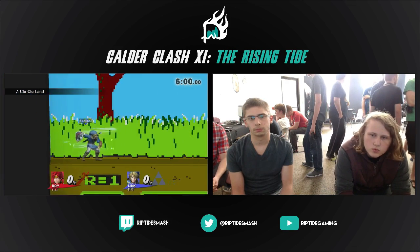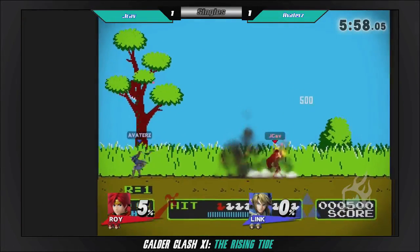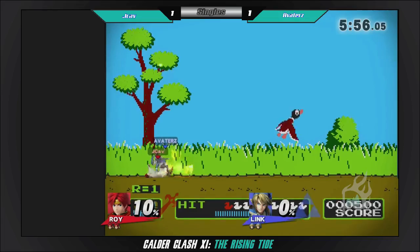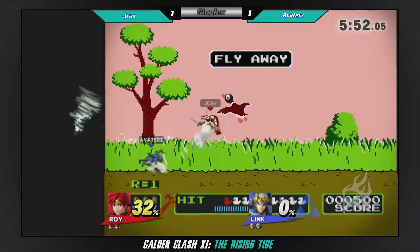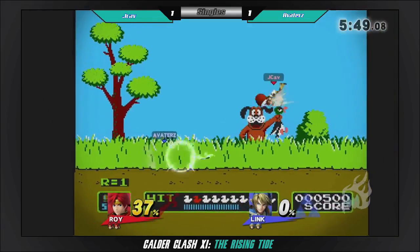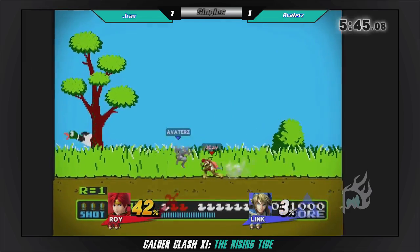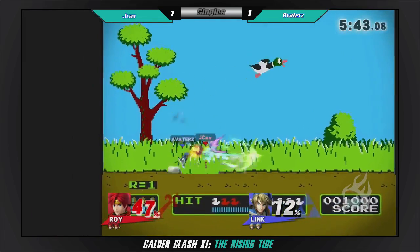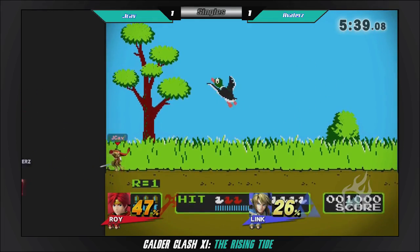Let's see if he can pull something like that again. I like this counter pick a lot for Link — that's really nice. Give him a lot of space. The platforms aren't going to get in the way of his landing. You can see right now JCav has 47% already and he had zero at that moment.